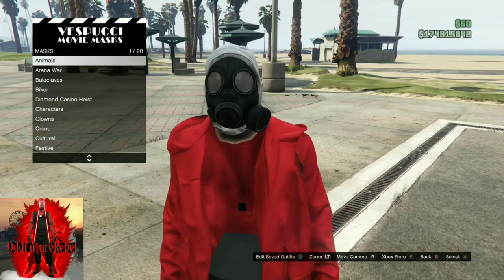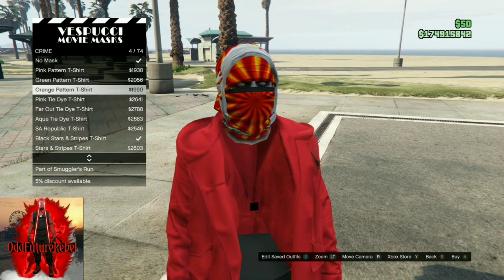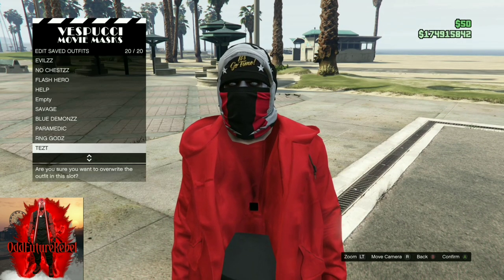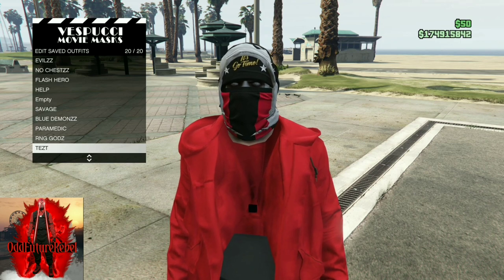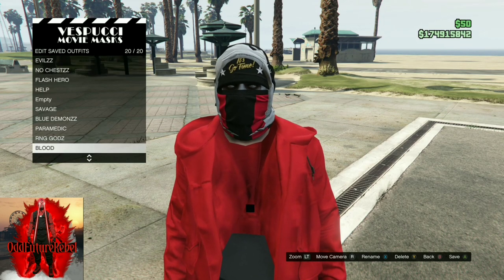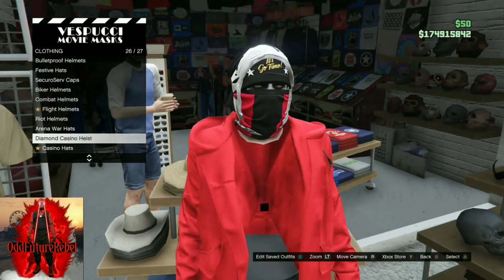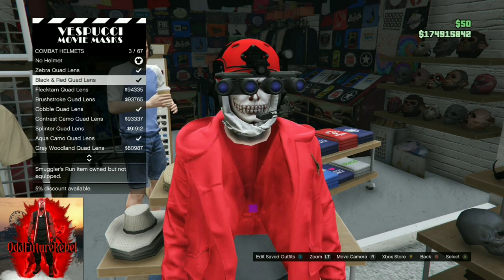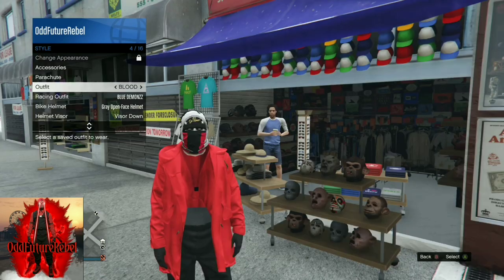Make your way to the mask store. Go to the Crime section and purchase the black stars and stripes t-shirt, then save this as an outfit one time. After saving, go to the Hats section, find Combat Helmets, and purchase the black and red quad lens. Back out from the mask store, apply the saved outfit we just made, then make your way to the telescope to do the telescope glitch again.